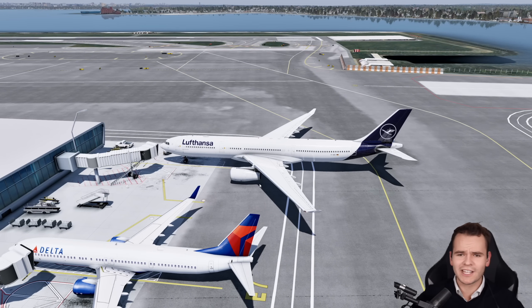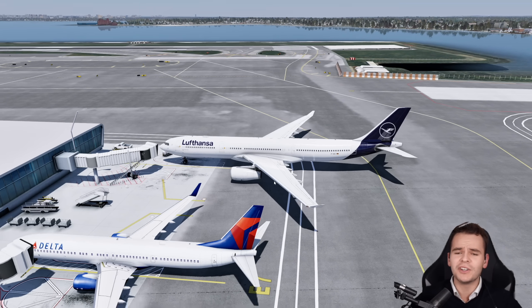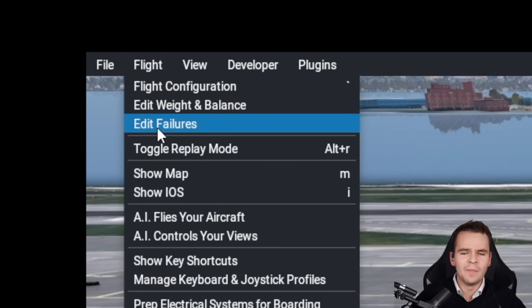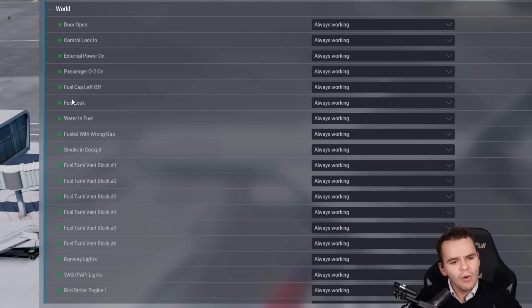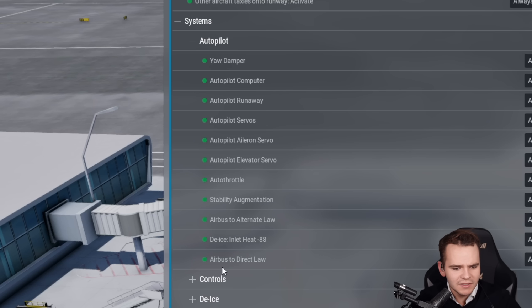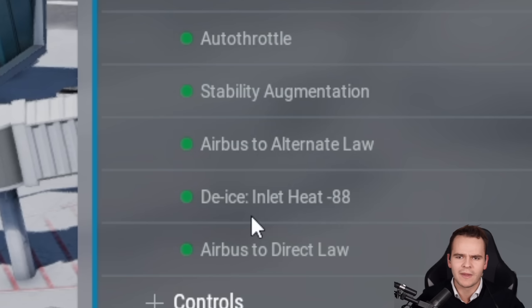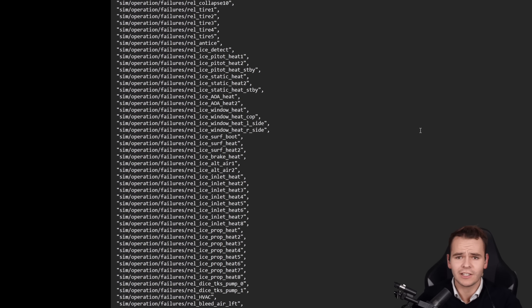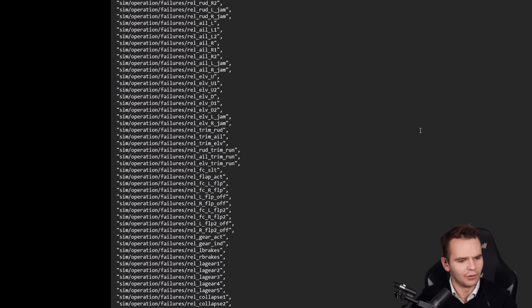Welcome back to the flight simulator X-Plane 12. Something it does very well is realistic failure scenarios — it has a bunch of failures you can do. Whether it's weird stuff like water being in fuel, bird strike, random autopilot systems, de-iced inlet heat, and so on. We've got literally hundreds — almost 800 different failures incorporated into the flight model.